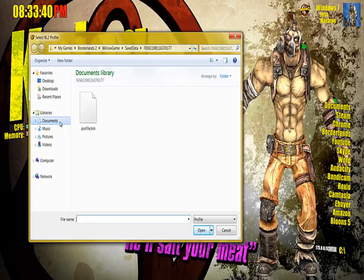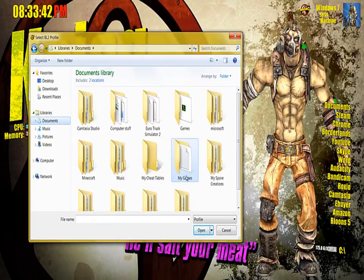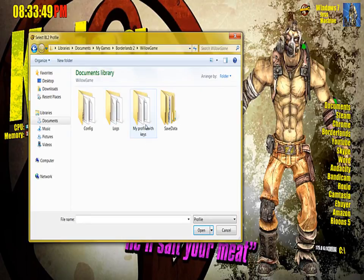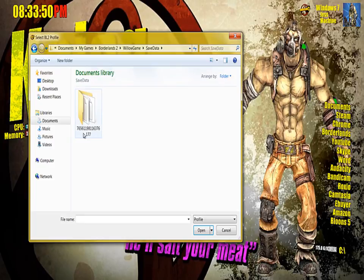You're going to want to go to your Documents, and in your Documents you have a folder called My Games. This is where you'll find your Borderlands 2, and from there you want to go to Willow Game, Save Data. It will be a really long number which will be yours, and then you'll have profile.bin. This is the profile you want to use, so click on it and open.